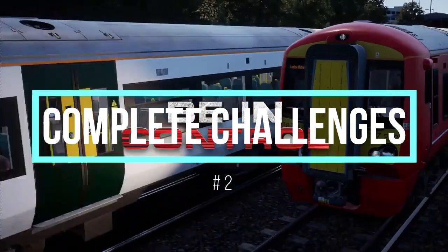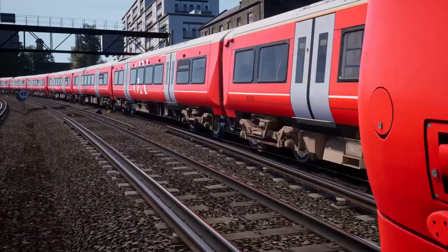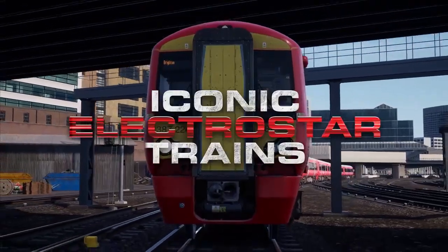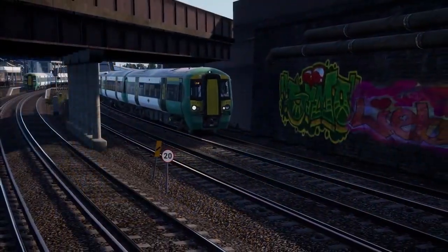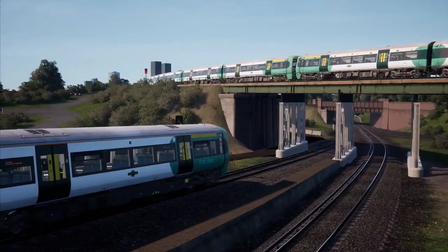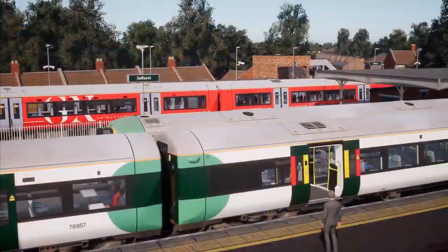Moving on to number 2: complete challenges. Driving trains around is just one aspect of Train Sim World 3. The story of the game includes transporting various types of significant goods around the globe, and the train is the most effective way to accomplish it. A player may complete a variety of tasks to get access to extra carry-along items, more details for creating their train, and other things. There aren't many individuals who are aware that completing these tasks would get them access to a variety of benefits, so they may skip over them, which is a serious mistake.